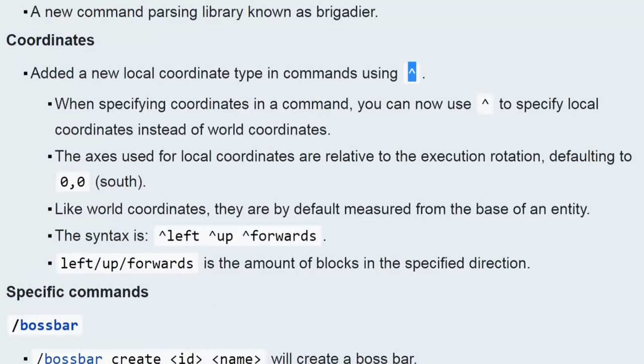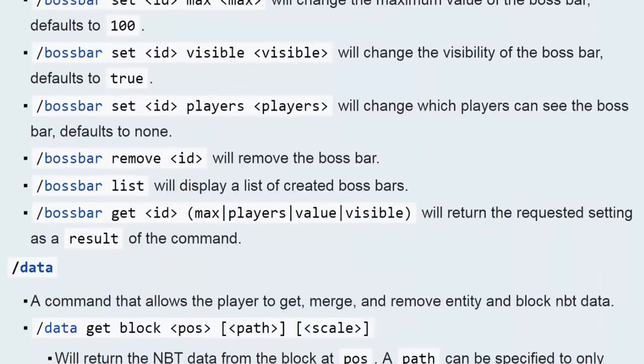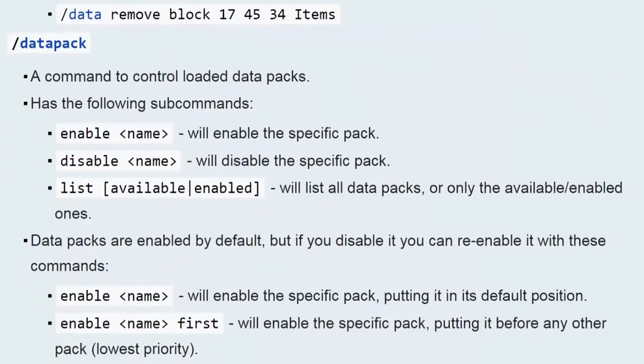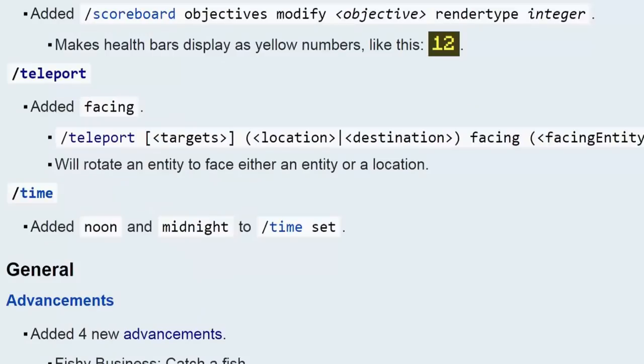Coordinates can now use the caret format, which essentially means relative to where you're facing. Boss bars are really cool now — you can create your own boss bars, have multiple, change the name, display, and style. Boss bars can essentially be used to show custom boss health. Slash data is the new slash entity data or slash block data. Data packs allow you to customize and order them by priority, disable or enable them like resource packs, but since there's no UI for data packs you'll need to use commands. Teleport now executes relative to the position of the executor, so you need to use 'execute as the entity and then at the entity' — the quickest way is 'execute as creeper at @s'.